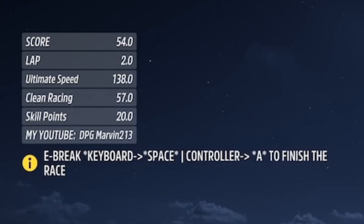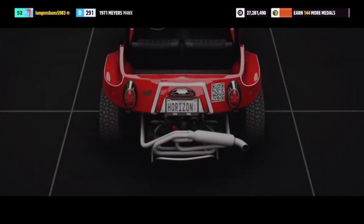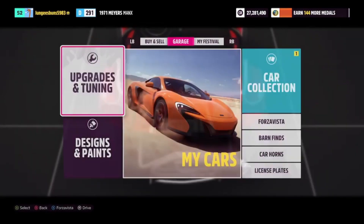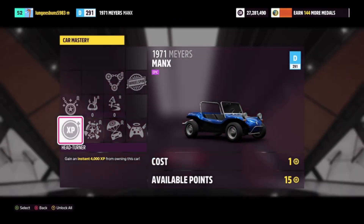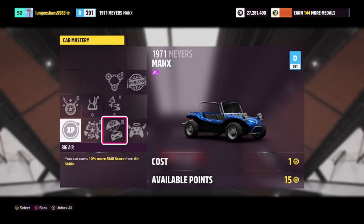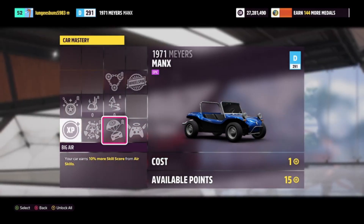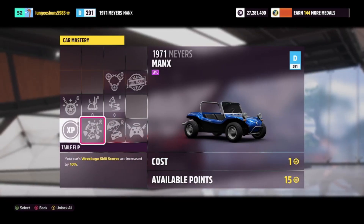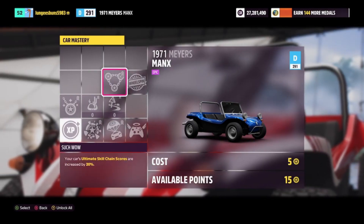Once you've finished the race and have got yourself some skill points, you can begin converting them into regular and super wheel spins. When you're ready, you can buy the 1971 Meyers Manx — this vehicle can be purchased in the auction house for anywhere under 50,000 credits, so it's really cheap. You can then spend 16 skill points to get a regular wheel spin, making it a good method for farming wheel spins without spending many credits.